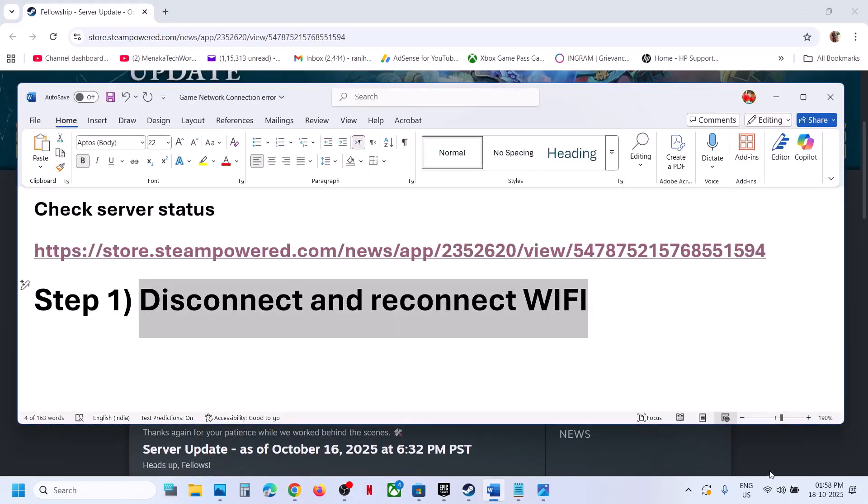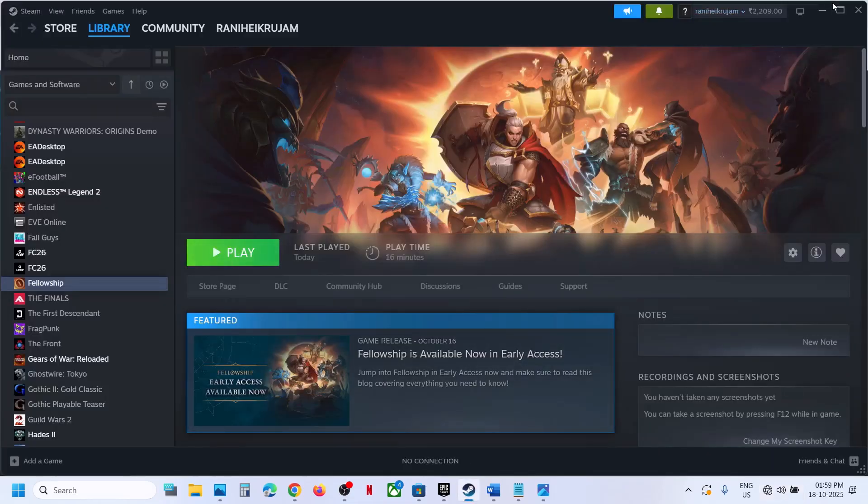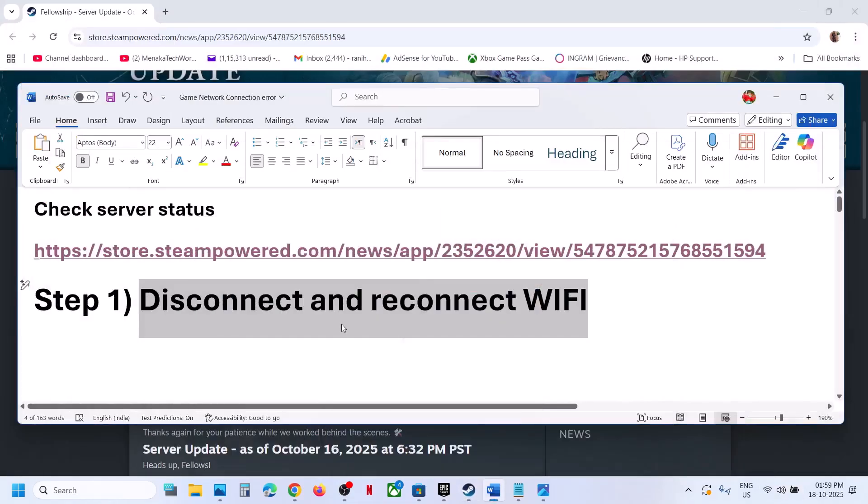If there is no outage, the first fix is to disconnect and reconnect the Wi-Fi. Simply disconnect and then reconnect, then relaunch the game and check.